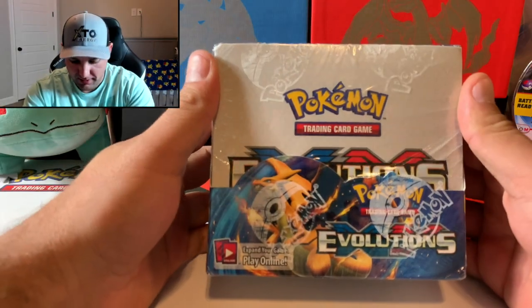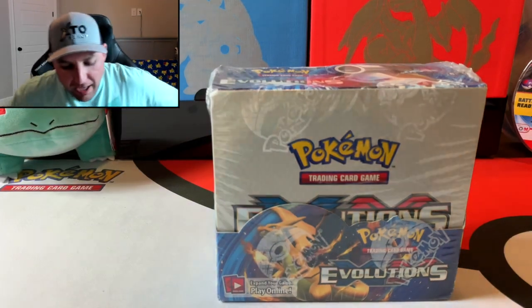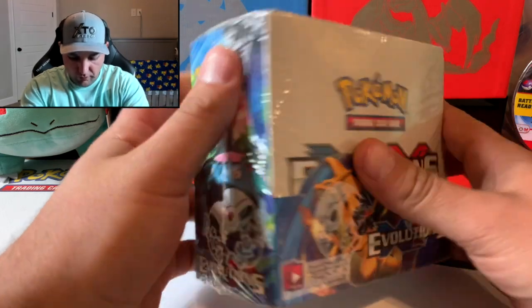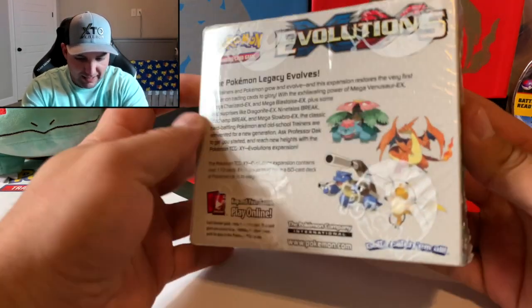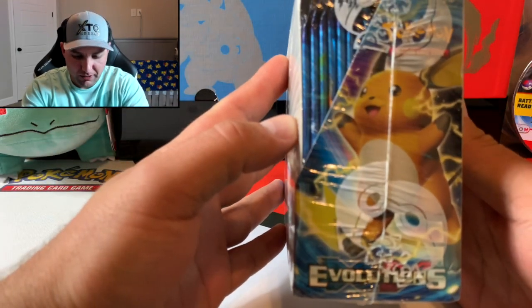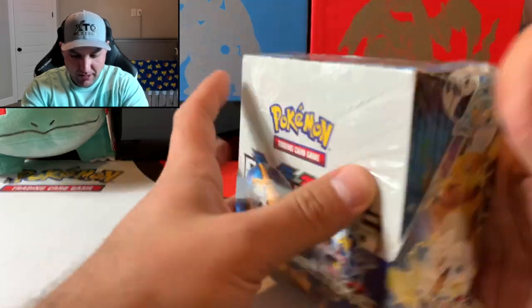What up guys, Dmoz here. We're back, we've got another Evolutions booster box to open up today. We are chasing the base set Charizard for sure — we need him to complete the binder. Let's go ahead and get right into it. Evolutions Pokemon XY, awesome package there with the Charizard on the front, Venusaur on the side, Pikachu on the other flank, looking crazier than ever.